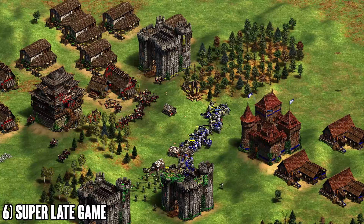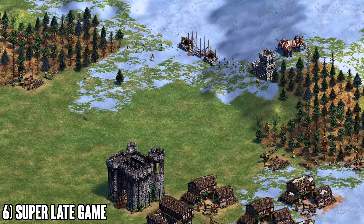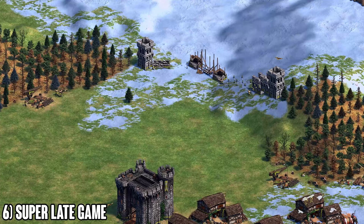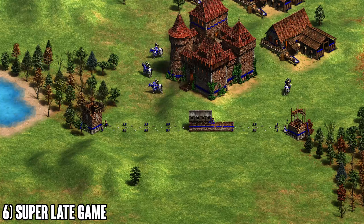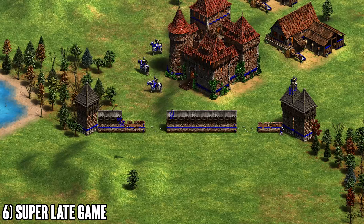In the super late game, to push into your opponent's trade, make space by building castles on hills and adding more stone walls as you advance. A lot of players are too lazy to do this, but stone is cheap in team games since you're trading a lot of gold and can easily buy more stone. Push with castles, take ground, wall as you advance, and prevent your opponent from breaking free. It's a slow push toward their trade — once they start losing trade carts, they'll fall apart.